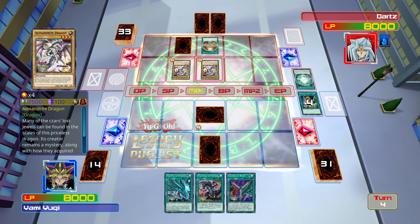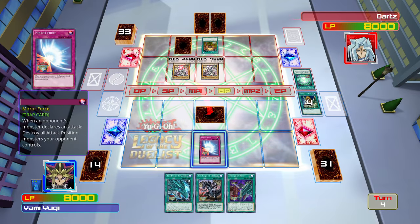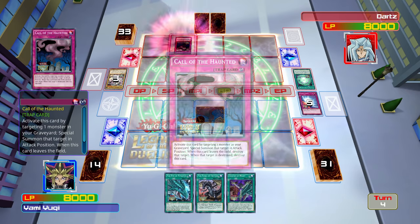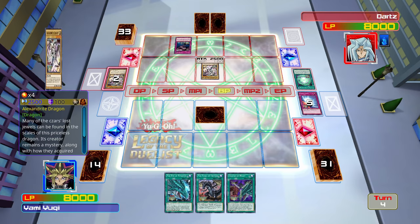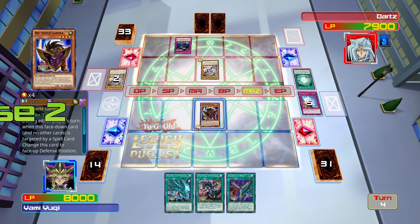I do not want to do this but I'm going to set Mirror Force, just because obviously Alexandrite Dragon would rip through a Mirror Force Dragon — sorry. Okay, Haunt brought back Alexandrite Dragon, but luckily it's not got enough power to beat my Big Shield Gardna which is in defense mode.